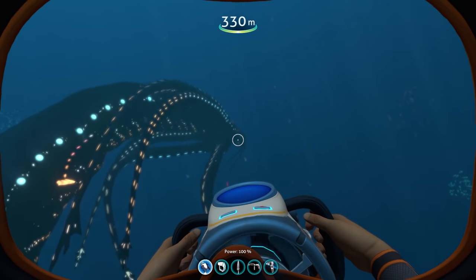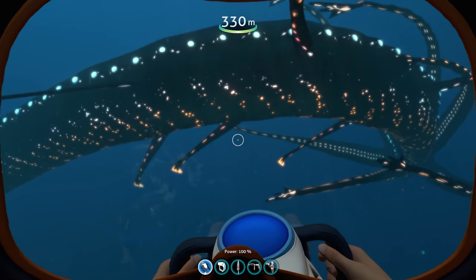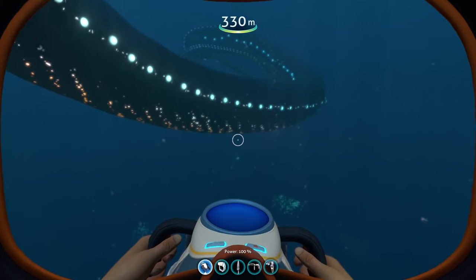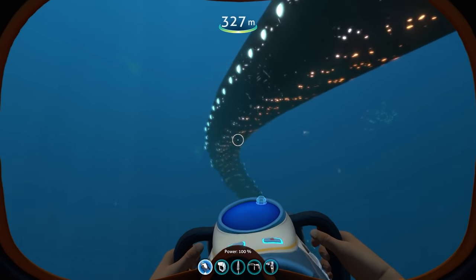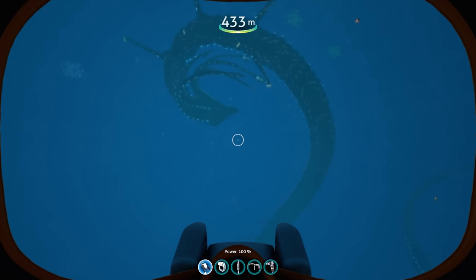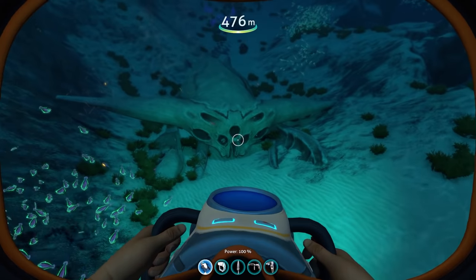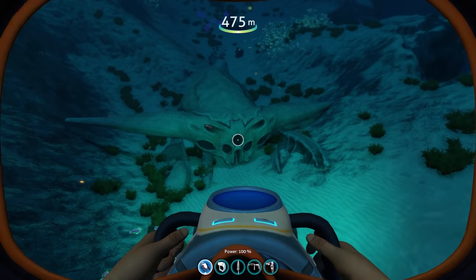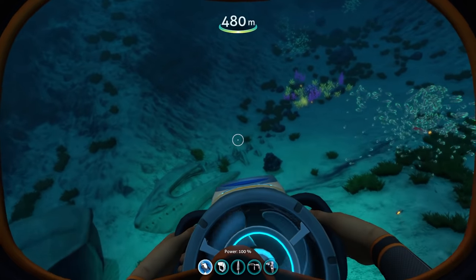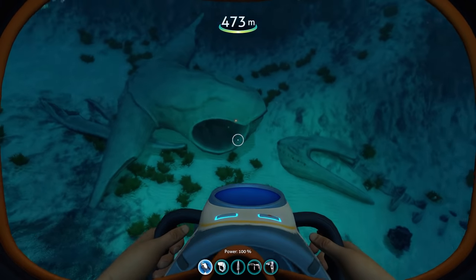Besides all the changes to the adult Gargantuan Leviathan, I also noticed that the juvenile Gargantuan Leviathan has been changed just a little bit. On its belly, it seems to look a little bit different — I'm not exactly sure what that is, but it's definitely been changed and I honestly kind of like how that pattern looks. Right next to this juvenile Gargantuan Leviathan, I also noticed there's a skull of a ghost leviathan. You may remember this from the Halloween update — the devs may have placed a couple of these around the crater. I'm assuming it's been eaten by the juvenile Gargantuan Leviathan and its remains lie right here.